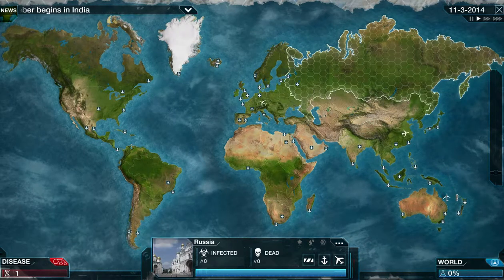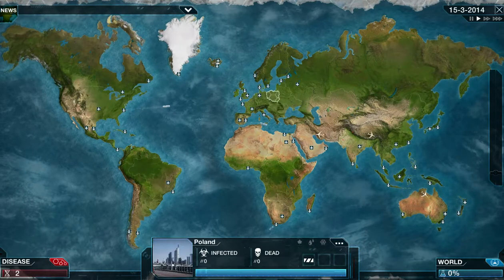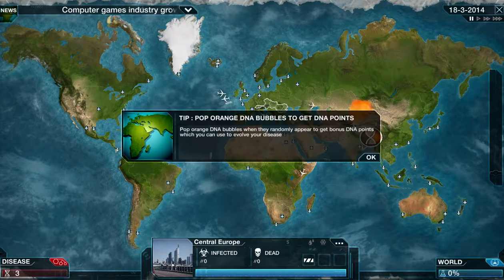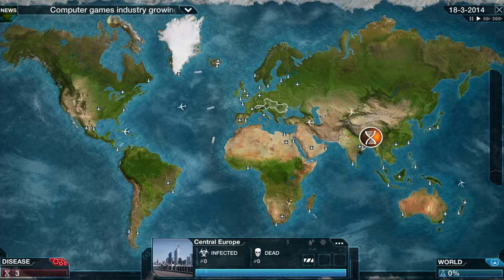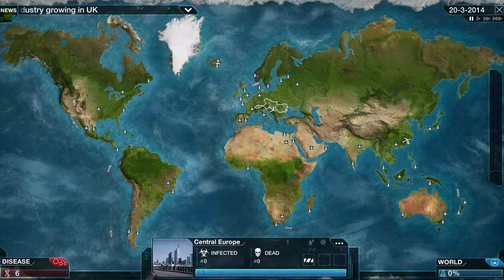This is the world map. Most countries have their own strengths and weaknesses — for example, Central Europe is a rich, humid, and cold country. You pop orange DNA bubbles to get extra points. Each country shows relevant climate and wealth data that your virus can exploit. Central Europe has no ports or airports, only land borders, so it can only be spread by land infection or by infected travelers.